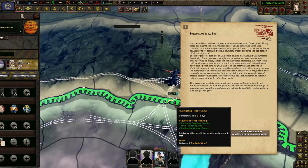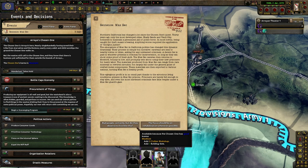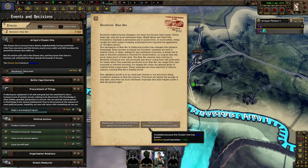Northern California has changed a lot since the Chosen One's quest. Thirty years ago, only the most developed cities — Shady Sands and Vault City — bothered to maintain a permanent jail or police force. In most towns, being caught for theft meant a beating, and anything worse required the application of shotgun justice. The emergence of MacSec in California politics has changed that dynamic drastically. The process is simple but lucrative — caravans are sent to nearby towns asking for criminals. A decent fee is paid to whoever presents a criminal for incarceration, so long as they can show some proof of guilt. MacSec caravans then return to Medford, promptly using the new prisoners for heavy labor. Materials produced range from rare minerals to rewired circuitry. These egregious profits are in no small part thanks to the atrocious living conditions in MacSec prisons — prisoners barely fed enough to stay alive. The focus should be on rehabilitation whenever possible.